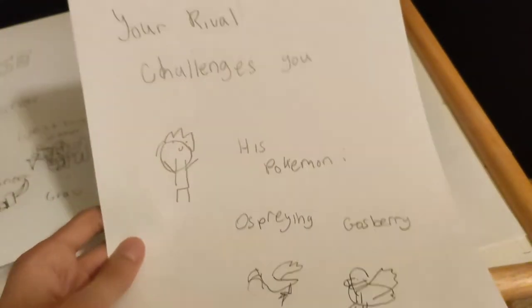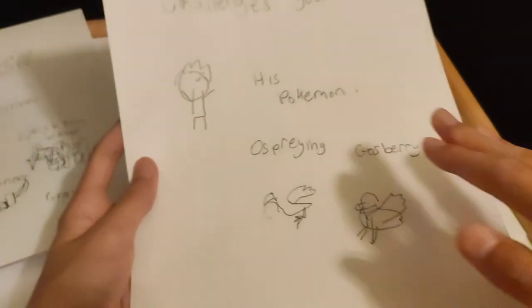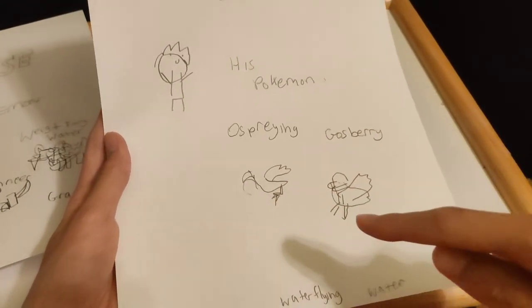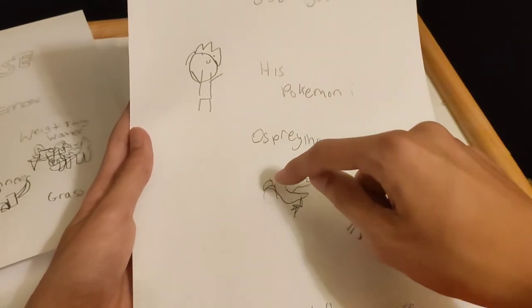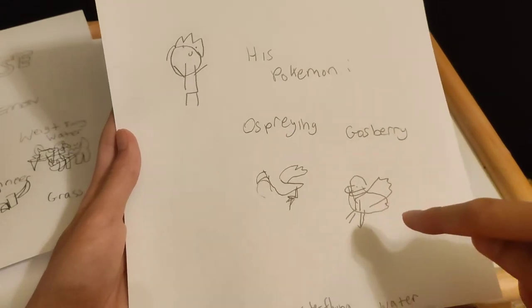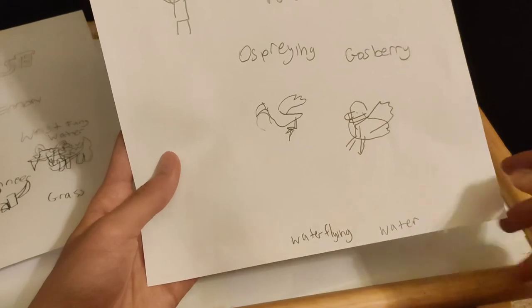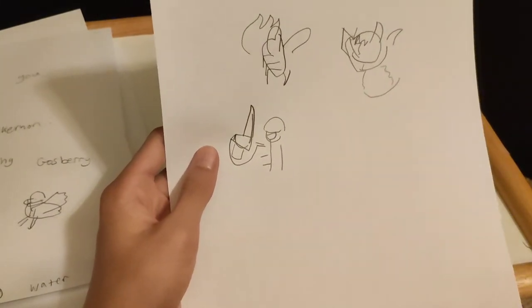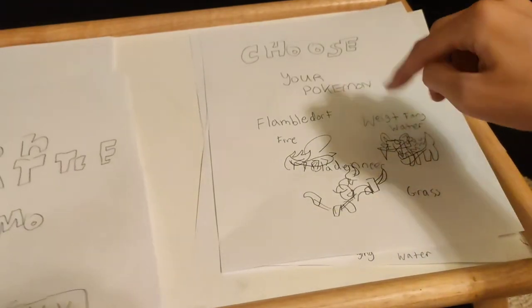Flambledorf is looking downright bug-like. Waitfang is just amazing, and Bladoneer - I'm speechless, he's amazing. Your rival challenges you - his Pokémon. I actually didn't get the text wrong! His face is just like... So you have Spraying, and what happened was I drew his head right and pumped the lead and then my pencil tip left off so I didn't know where I left off. And then we have Gossberry - it just looks like a scribble. I never estimated how small the pictures were. These sprites are just - this is a hundred times better than what I thought!